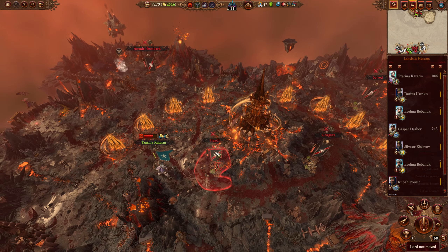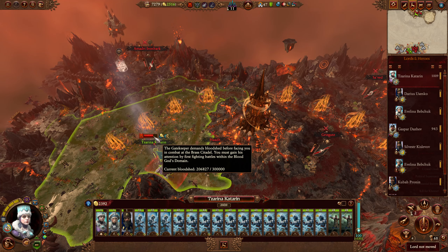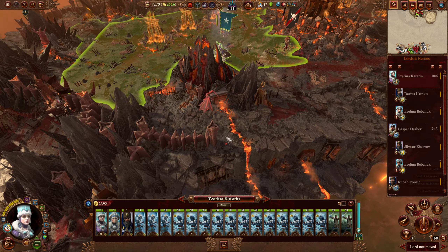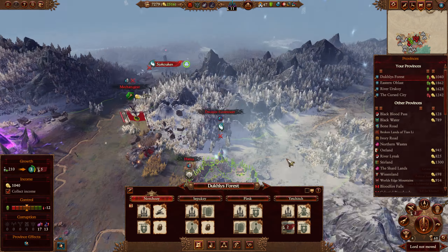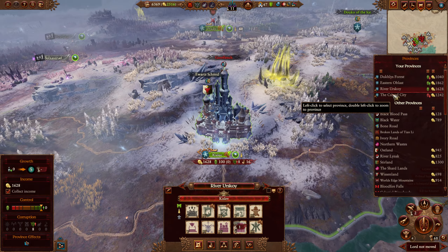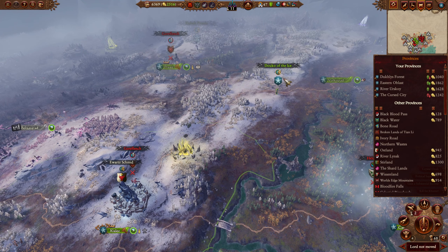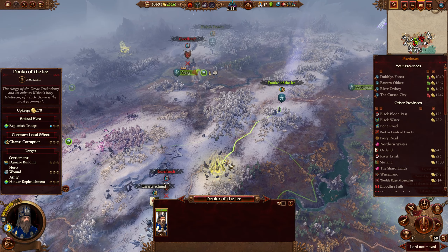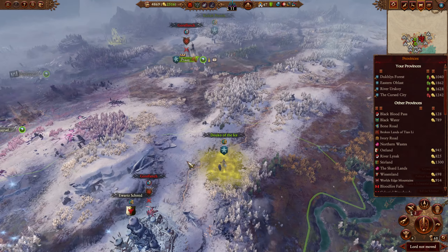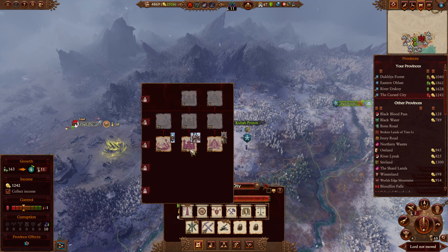Let's look at all our provinces and what we can actually upgrade. River Urskoy — we don't really need to be doing anything there. We should really be dealing with this here because we don't want corruption in our own lands, but we do want it in other people's. Closing a rift is annoying but necessary to stay safe from weird stuff.